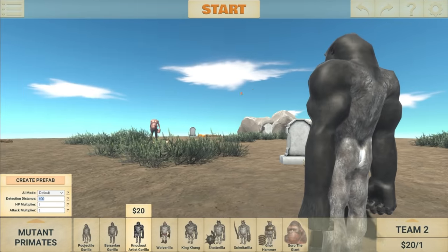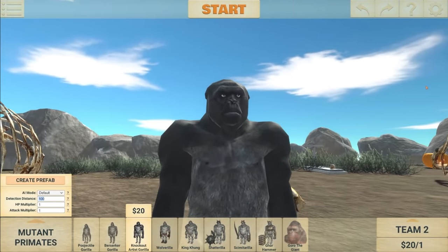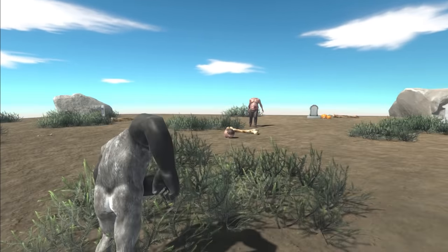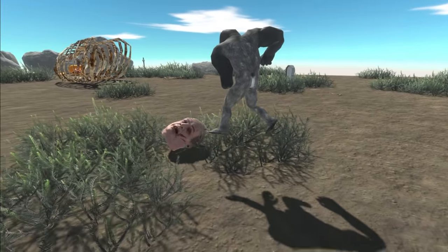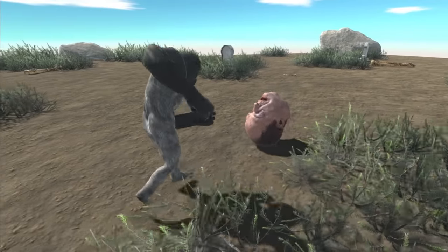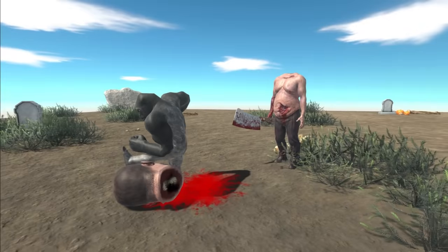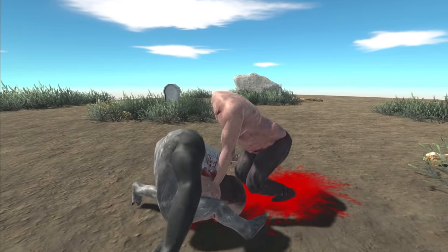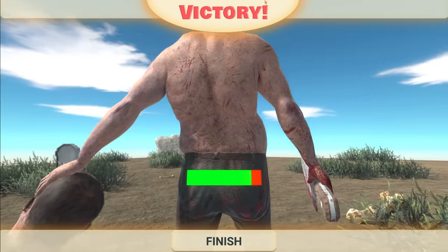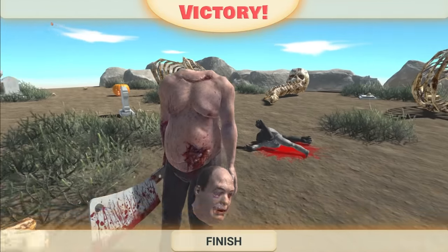So to really check out the new unit, we need to spawn in a much stronger unit — the Knockout Artist Gorilla. Let's see if he's capable of taking down Headless Hulk. There goes the head, there goes the attack — that's some crazy moves right there. The head seems to be struggling to attack the Gorilla, but there we go — he's chomping on his leg. And here comes Hulk now with the cleaver. I think he just hit his own head as well, and just like that the Gorilla is down. He's taken barely any damage — this guy could be really strong, actually.